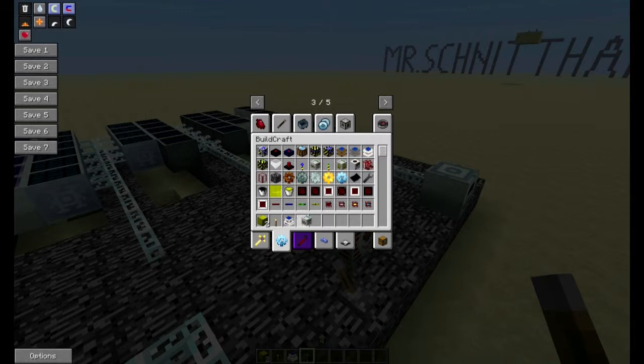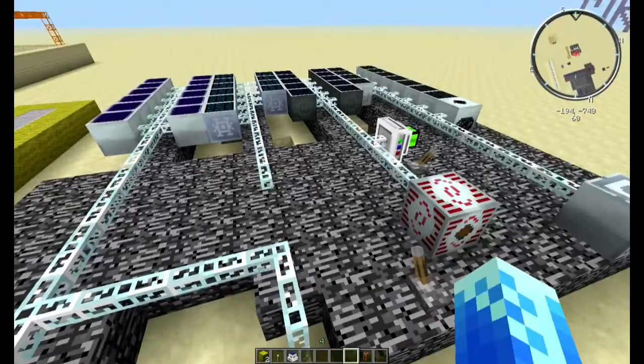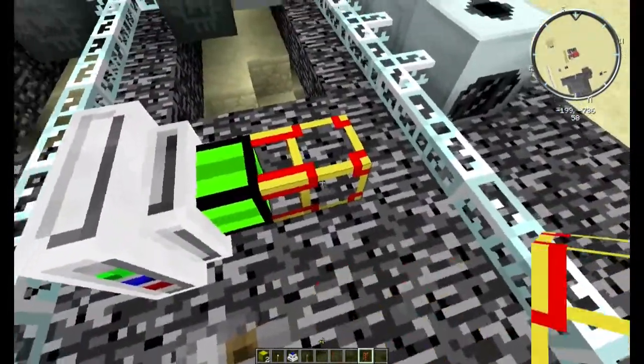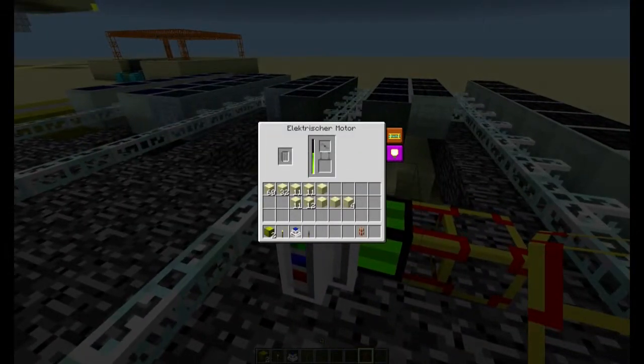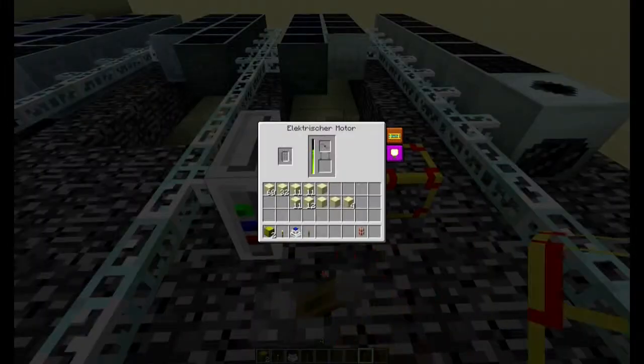Nehmen wir doch einfach – Minenbohrer hört irgendwann auf. Steinbruch haben wir schon. Versuchen wir einfach mal die Energieleitung – die müsste eigentlich dann schon anlaufen. Sie läuft schon. Sie bewegt sich halt noch nicht, aber man sieht, dass sie sich farblich verändert. Das heißt, sie kriegt hier im Prinzip schon Saft.